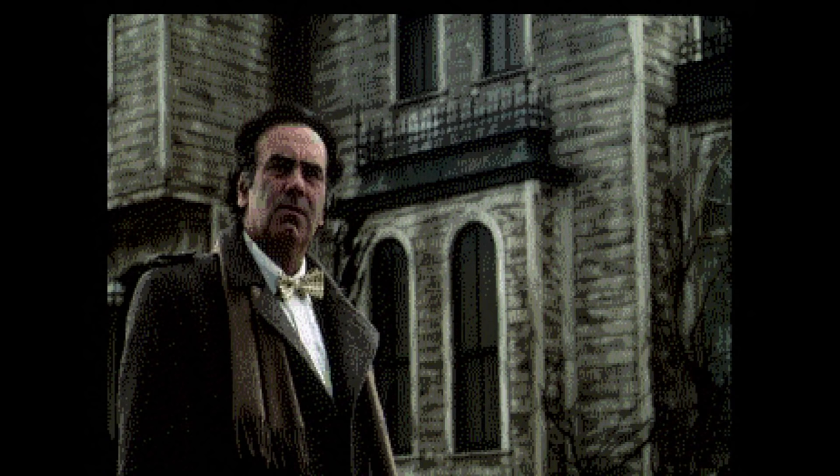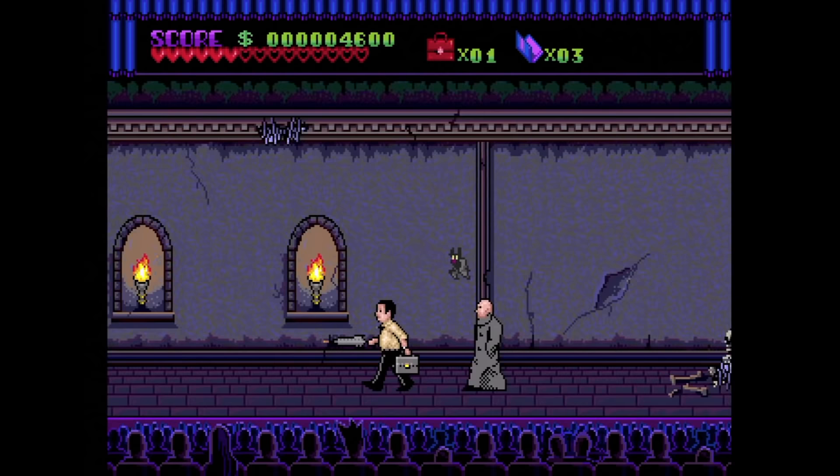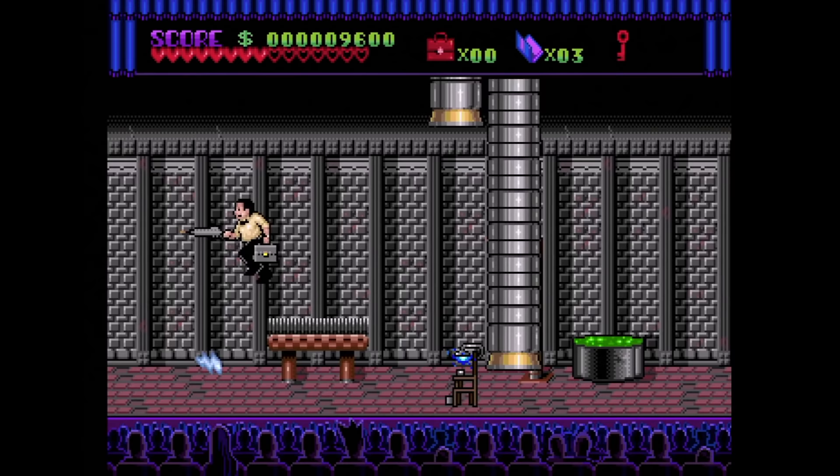First up is the Addams Family on CD from ICOM Simulations. Here you play as Tully from the first movie, trying to get to the Addams Family vault while members of the family mess with you. The control is decent, and naturally you shoot projectiles from your umbrella. Sadly, the stage design and gameplay balance is pretty heavy, and it's not tremendously fun.